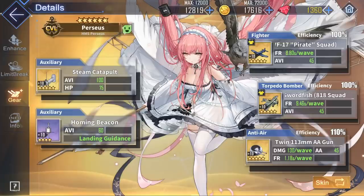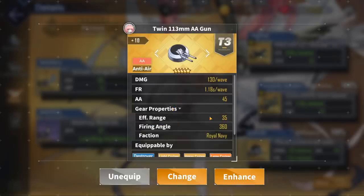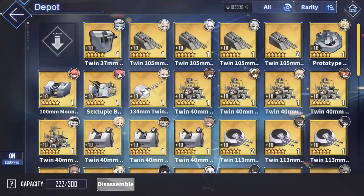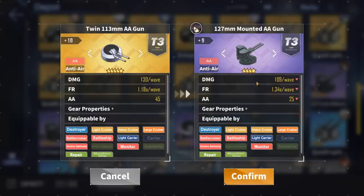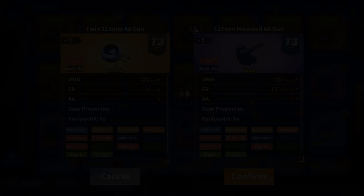Just like any other light carrier, the anti-air gun slot does not matter too much — you could throw on any gold anti-air gun and be perfectly fine. I always recommend the Golden Roomba, also known as the Twin 113mm, as it has the biggest range out of all anti-air guns, making it really solid no matter what you're doing. You can get this from 7-2, 11-4, and Gold Royal Navy Tech Boxes. For those without gold anti-air guns, the best purples are the 127mm Mounted AA Gun and the Purple Roomba, farmable from 7-2, 11-4, and Purple/Gold Sakura Empire Tech Boxes.